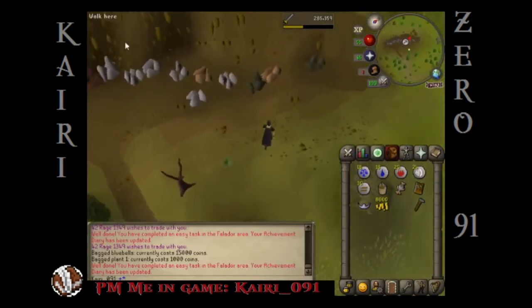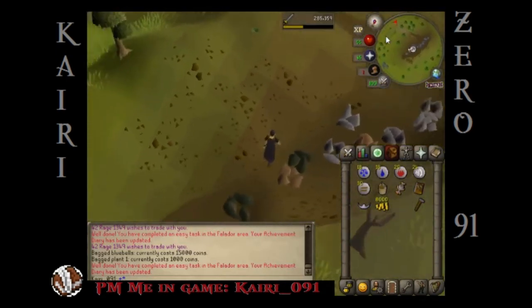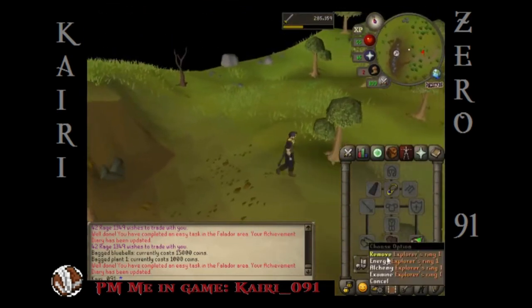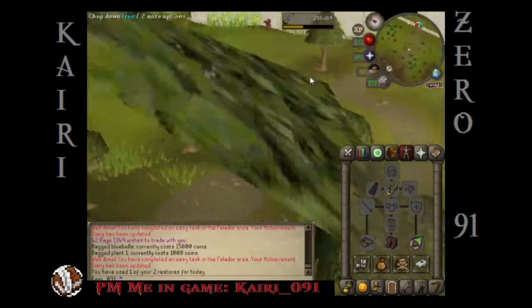Coal, tin or something, iron — this isn't a bad little mining spot and it's kind of close to a bank too. Time to use the ring for the first time — energy boom! Refill my energy for free.